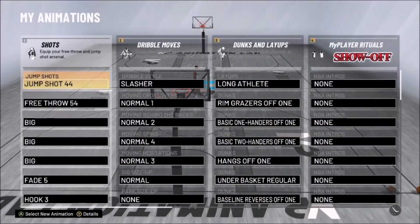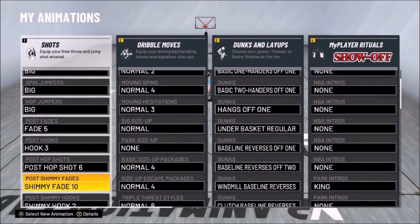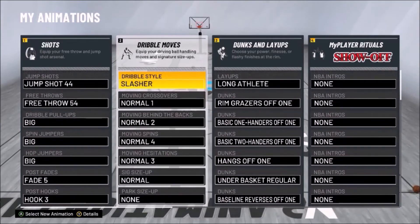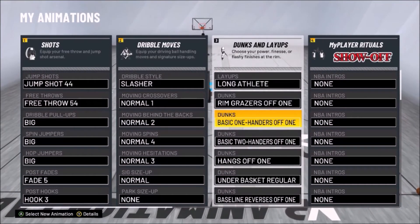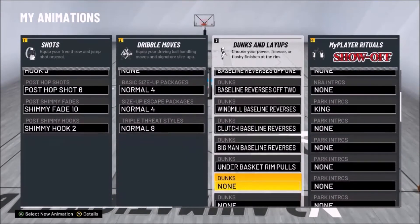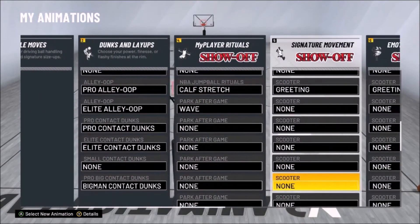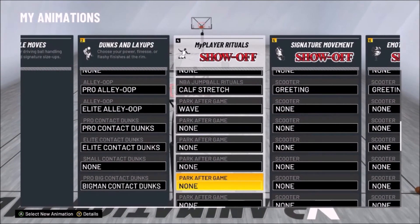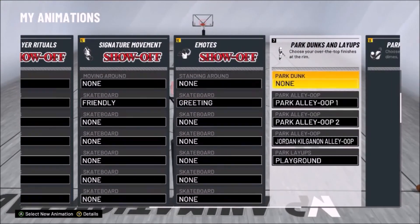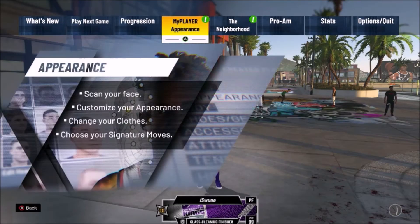Let me show y'all the animations really quick — again, nothing has changed. I really just want to emphasize my dunks and my layups. Y'all can pause the video and see what you want to see. The best dunk package — long athlete has been super helpful. I've really been keeping it simple; I don't think I bought any super special dunk packages except for the alley oops, the park alley oops, and the Jonah Hill again — all the fun ones because they were cheap. I didn't buy any of the park dunks, but if you're playing current gen and this is going to be your main build, definitely go ahead and buy the other park dunks.